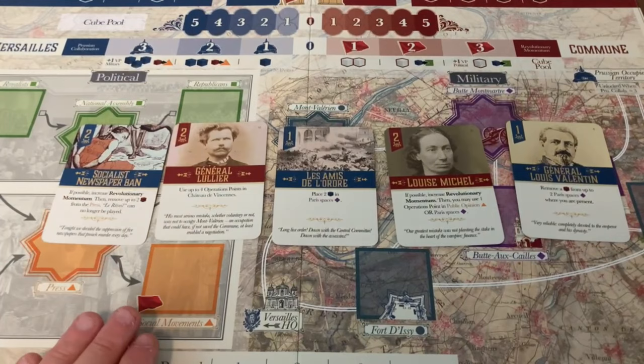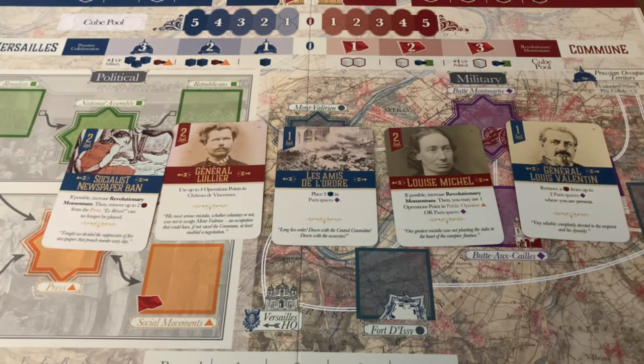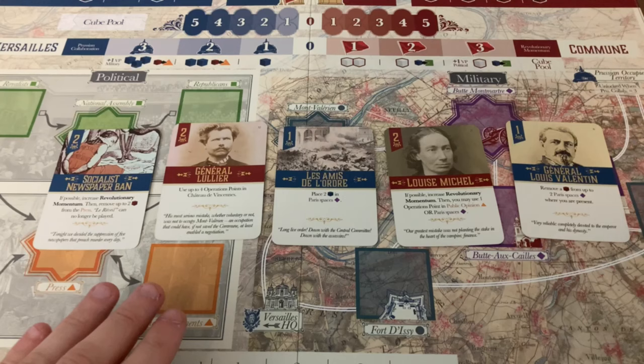In Red Flag Over Paris it's a bit different, and this is what I like about it: when you play the opponent's card you get to use the operation points, but it goes into the discard pile. If the opponent on their next turn has a card with equal or higher operations value, they can switch it out — giving them a choice of whether they want that event to happen or not. The option for the opponent to use it rather than the requirement is the mechanism I really like — it makes card-driven games a little more nuanced and interesting.